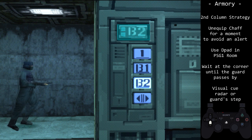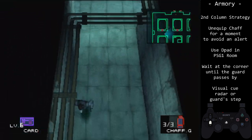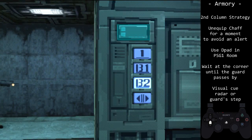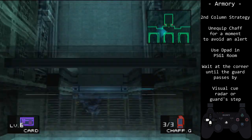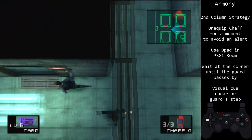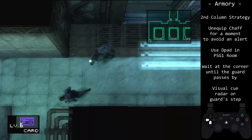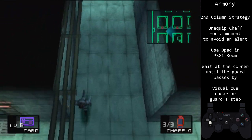Quick throw the guard by the elevator, then unequip the chaff grenade for a brief moment. This is to avoid running into the vision cone of the guard at the PSG-1 room. You can delay for longer if you want, but you do not need much. Just be careful to hug the corner as you turn it, if you are buffering for a small period.